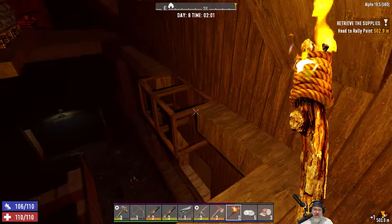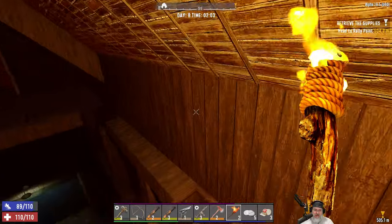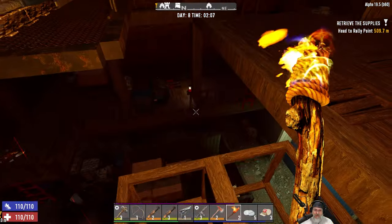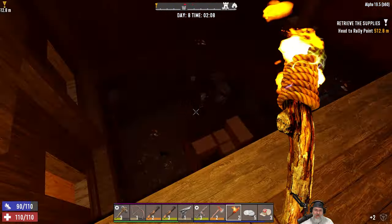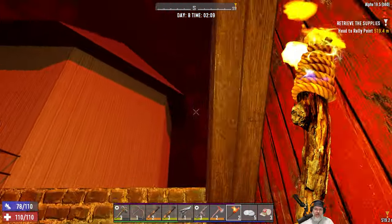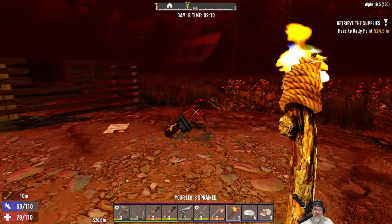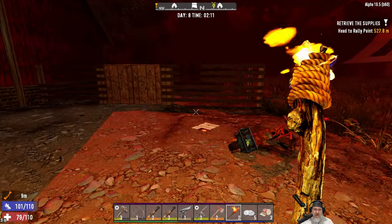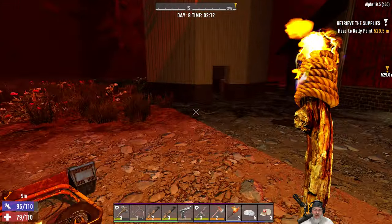Let's grab our torch and come back around through here. We might need to jump this one. We sprained our leg but at least we didn't break it. We got Cowboy Bob there.